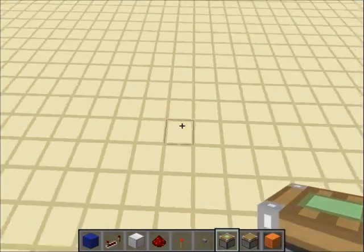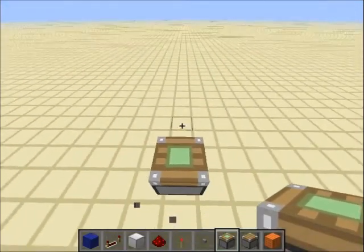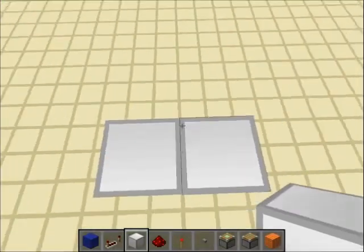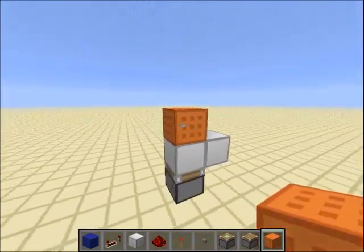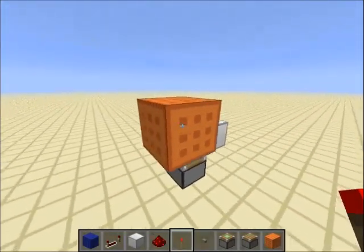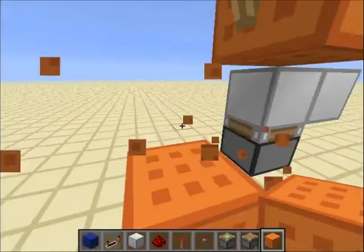To start, build up high and put a sticky piston facing up with a block above it — this is where you'll stand. Now put a block diagonally to that block with a button attached, and put a redstone torch behind this button.